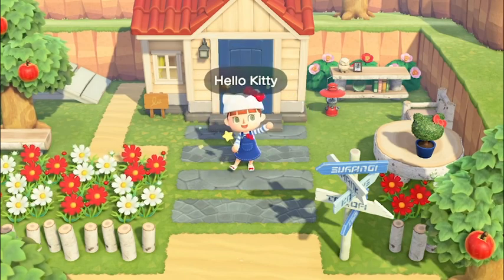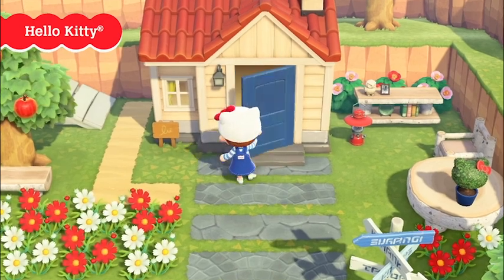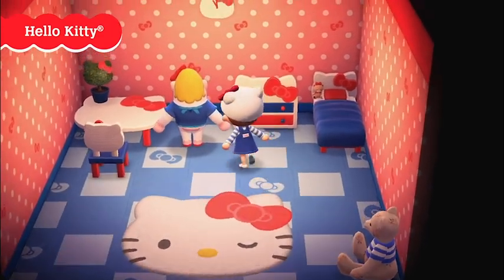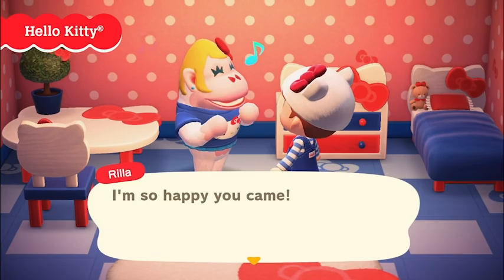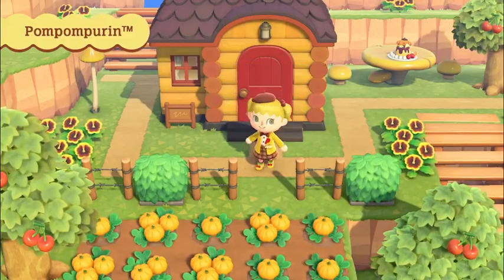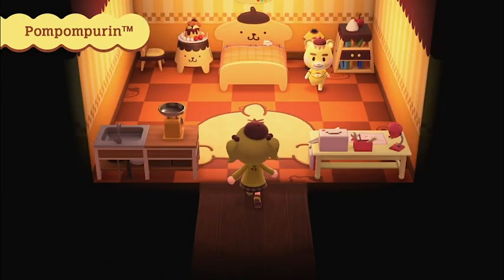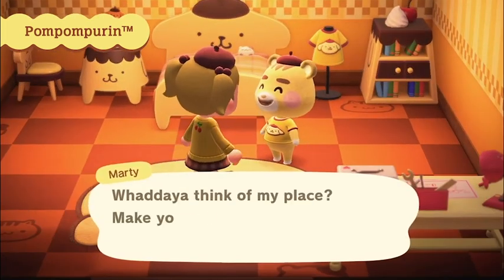The Sanrio Animal Crossing update is coming in just a few days and it's one of the biggest and most hyped updates thus far. The biggest news is that there are six Sanrio Hello Kitty inspired villagers coming to Animal Crossing along with all of their unique items and furniture. We haven't gotten any new villagers added to the game in New Horizons yet, so this is a lot different than the other updates. Bringing new villagers is the biggest thing you could possibly do.